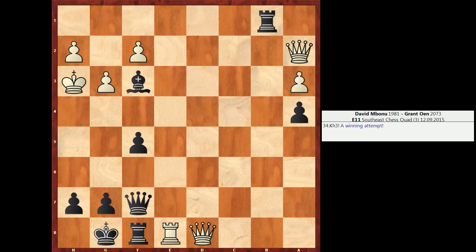But instead, Mbonu, much to his credit, decides to play for a win — king h3. And here, bishop g4 check, inviting white to go back king g2. But instead white presses on, king h4. So white is already going to great lengths to try to win with the extra material. And who can blame them? I mean, you've got two queens in a position.